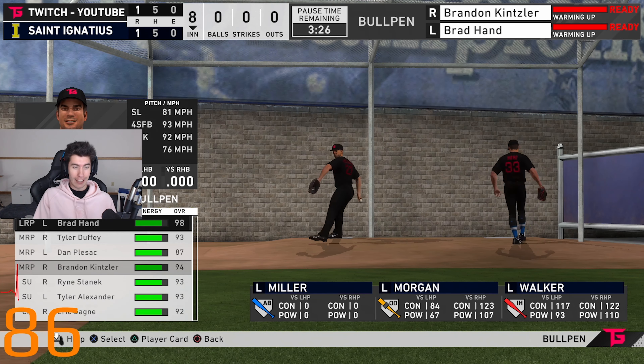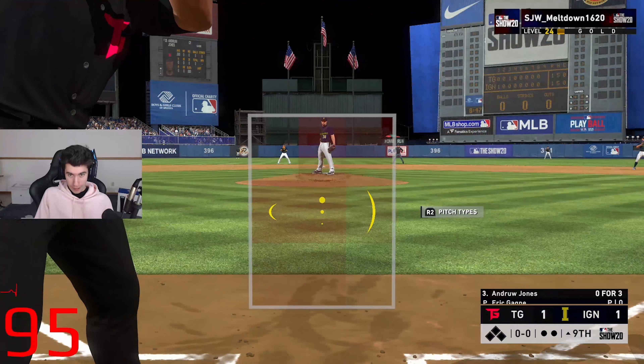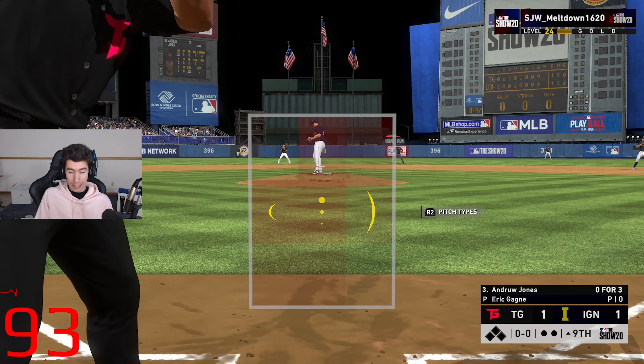After eight innings it's 1-1. I wish I was the home team in cases like this. That's Andrew Jones — not Chipper. First game I've used this version of his card. Last year I think his 99 was in the game super early and I feel like he was on my ranked seasons team for a long time. We're facing Eric Gagné — the better version — and we're gonna do our best to take the lead.